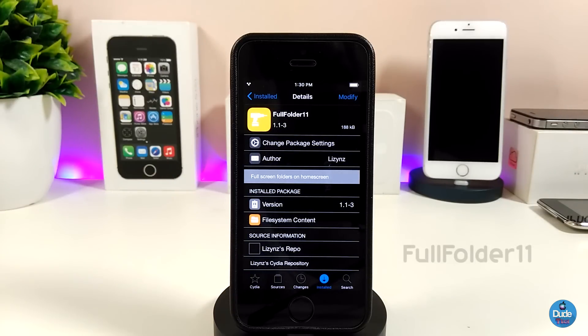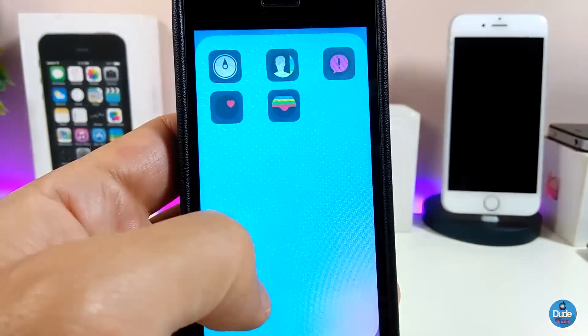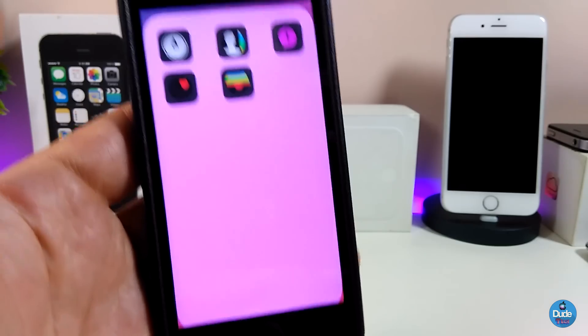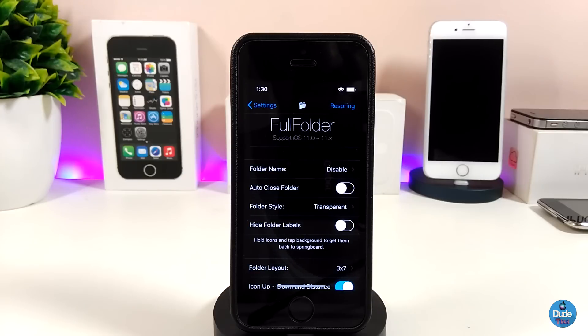The next tweak is Full Folder 11. Once installed, when you launch a folder it will expand to an edge-to-edge full screen on your device. Let me show you — you can see the folder takes up the full screen. Under settings, you can disable the folder name when launching, and there's an auto-close folder toggle as well.